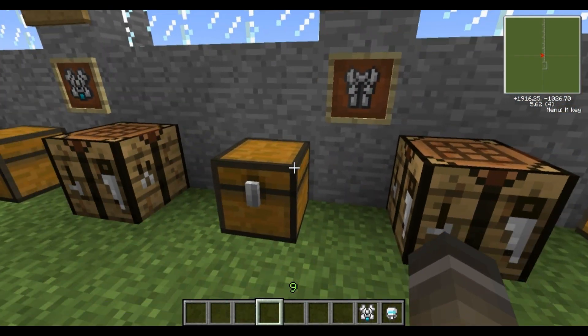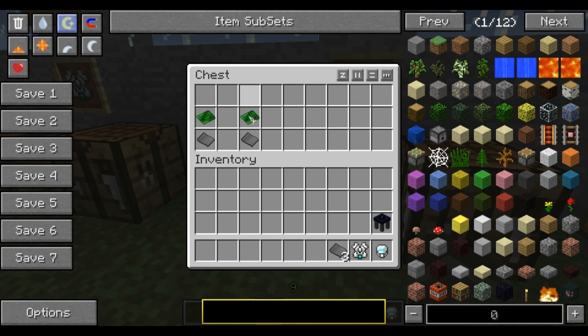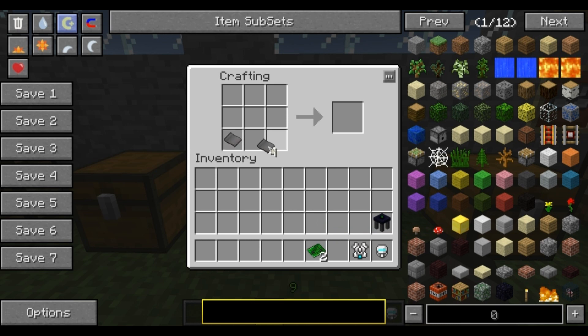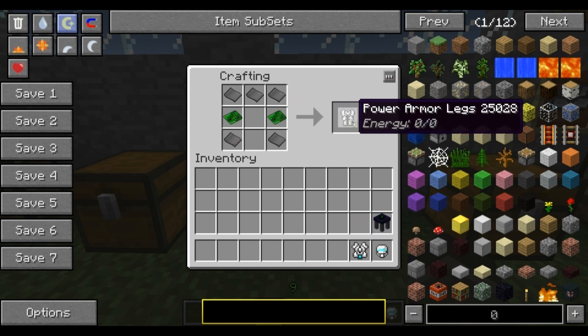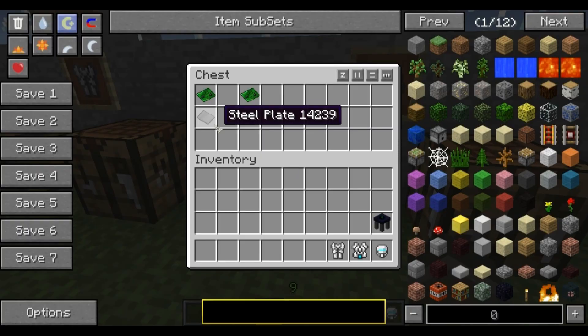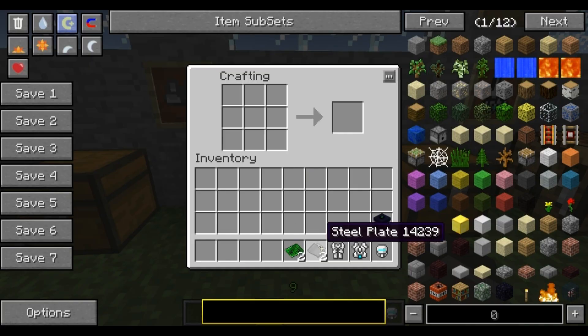Next you've got legs. Again it's steel plates and basic circuits. Plates here and on the top, basic circuits on the sides, and you've got power armor legs. The boots are probably the simplest part — steel plates and basic circuits — place them like so and you've got yourself power armor boots.